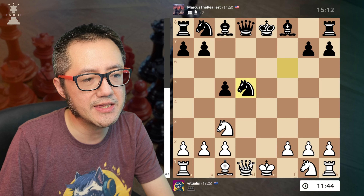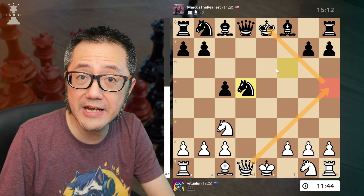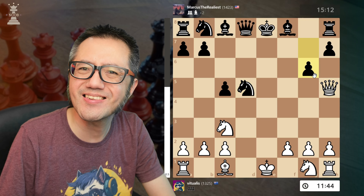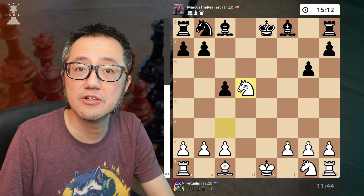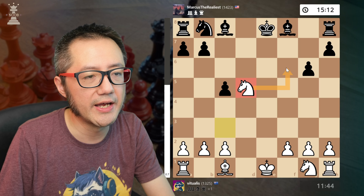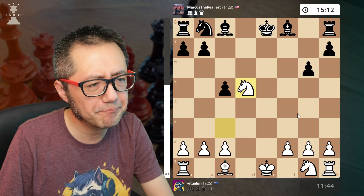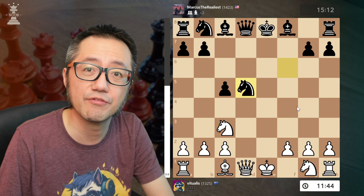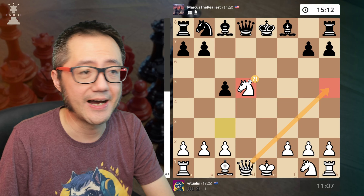Now Stockfish actually thinks that queen to h5 first with check was better. Queen h5 check pretty much just baits the g-pawn forward and then take this way, captures, captures — we trade and now the knight is in a good position and also the f6 square is no longer defended. So I think that was the logic there. However in the game I didn't want to take my queen off the board so I decided to take with the knight first, and of course black can't capture.